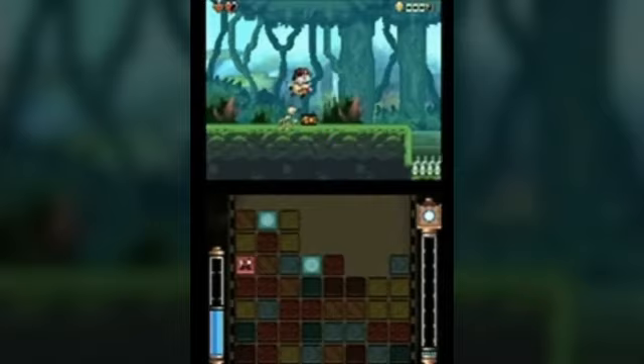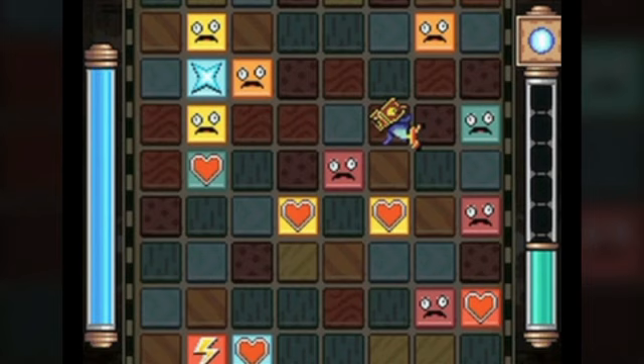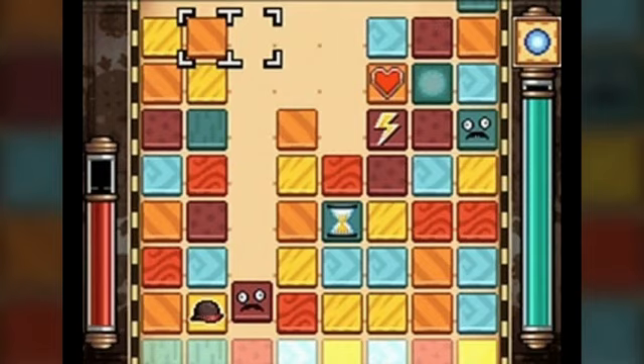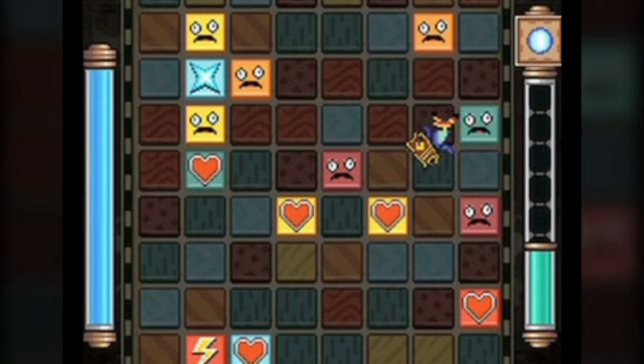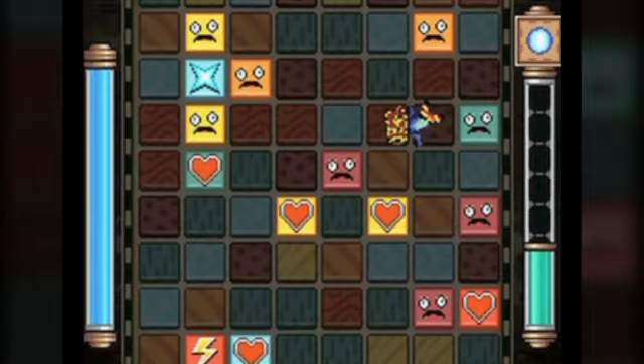Once you defeat an enemy, it falls into the puzzle on the touch screen. Press the X button at any time and you enter the puzzle to shift blocks horizontally to make groups of three. Do this and they disappear. You'll need to use this to make the enemy blocks go away before they get back to the top screen where they'll try and get their revenge.